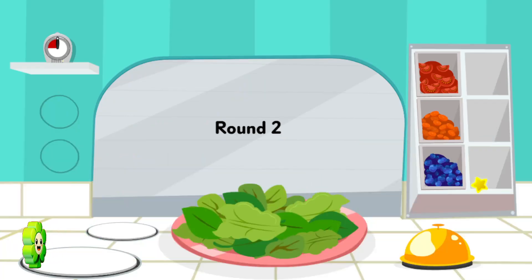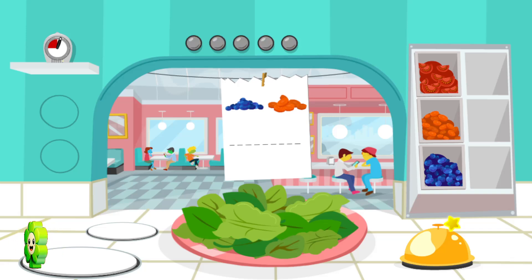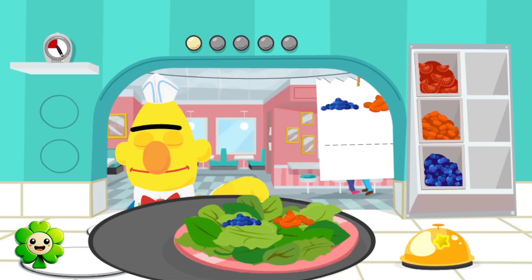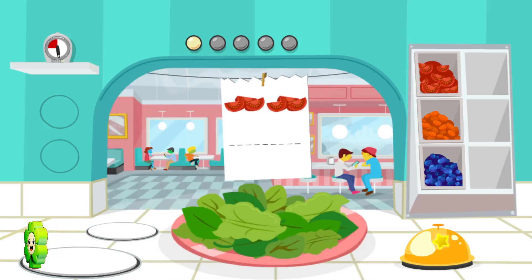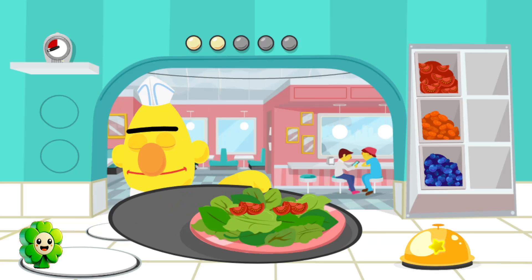Order up! You've got to fill five orders before time runs out. This order needs blueberries and carrots. Go ahead. Click on the ingredient to add it to the plate. Then, when the order is ready, click the bell. Wow, you're fast! We need these salads on the fly, Chef! Keep up the good work, Chef!